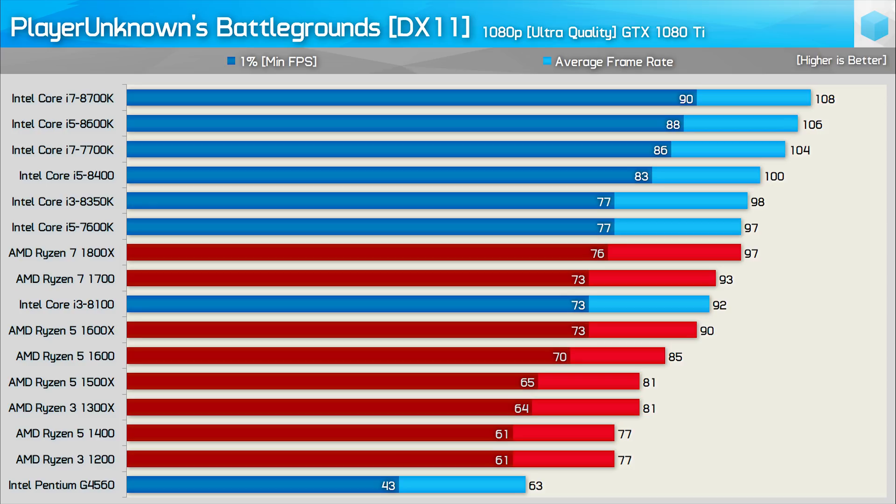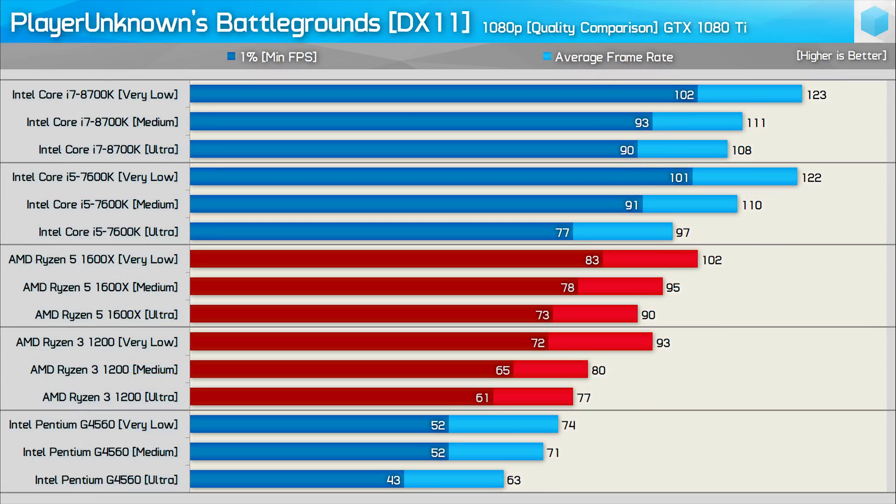Finally we have the ultra quality preset results, and here we see very little change from the medium quality results. For the most part just a few frames are dropped, though it's the Intel quad cores that are the biggest losers here. The 1% low result for the Core i3-8100 and 8350K dropped by around 15%, whereas the Ryzen 5 1500X and Ryzen 3 1300X were just 8% slower. Looking at the Core i7-8700K we see a 10% drop from very low to medium and then a 3% drop from medium to ultra. The Core i5-7600K drops 10% from very low to medium and a further 12% from medium to ultra, so the ultra preset certainly hurts the quad core more. The results seem to be a bit all over the place, something we often see with poorly optimized games.